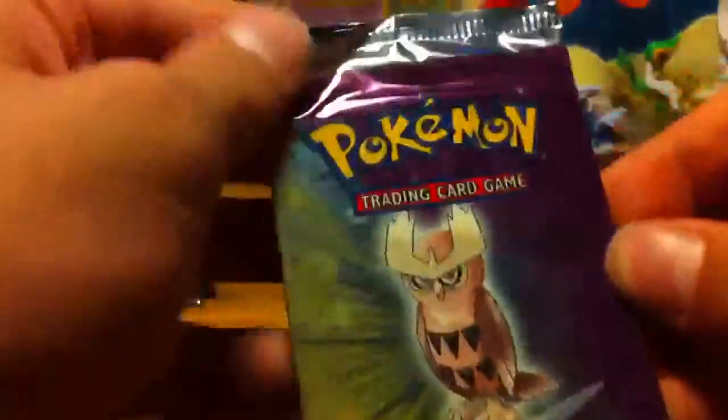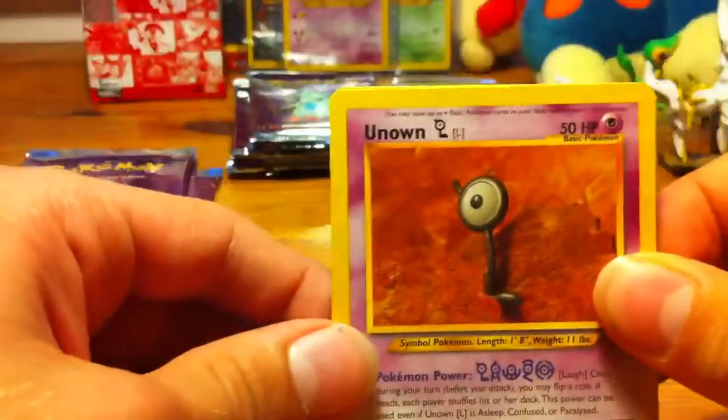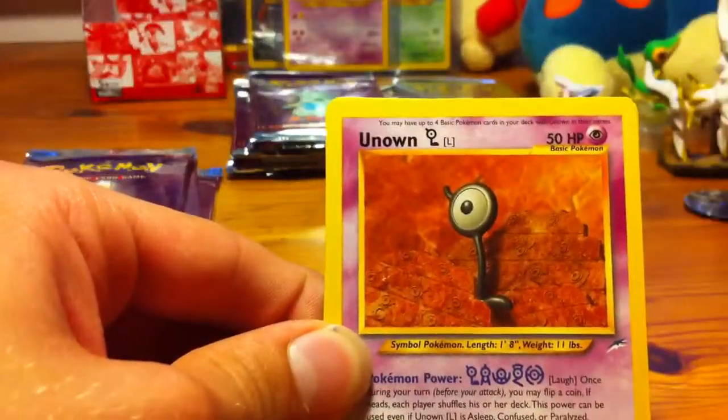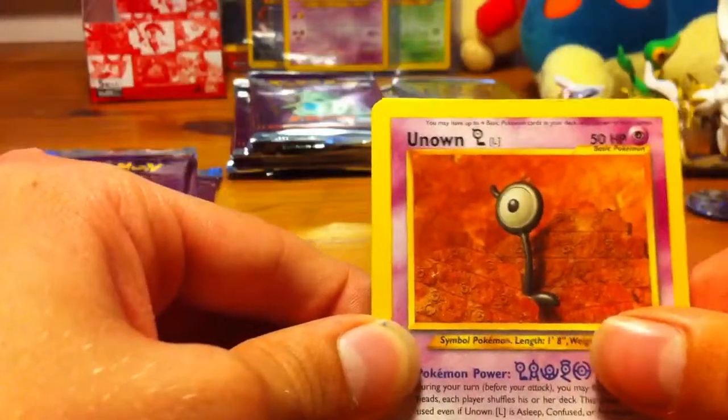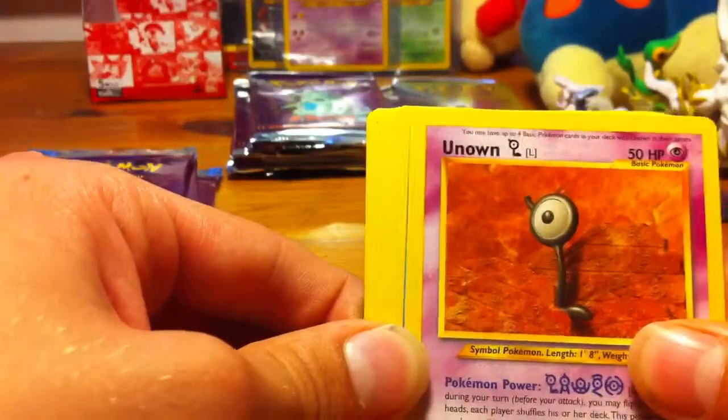My Shining Tyranitar and Shining Celebi are where they are. So, Noctowl packs now. Speaking of good pulls, if you're any of my new subscribers, you should go check out my Christmas vids — I got some great luck there. Also my nine EX series packs, I pulled an EX and five holos, which is way above average. That was pretty awesome.